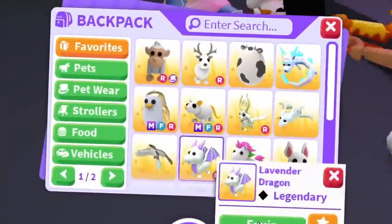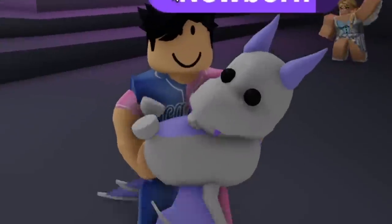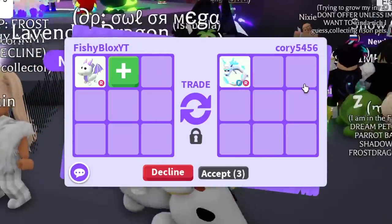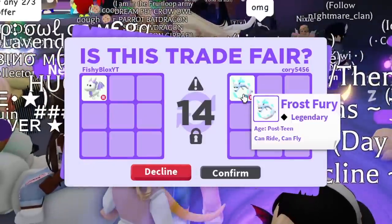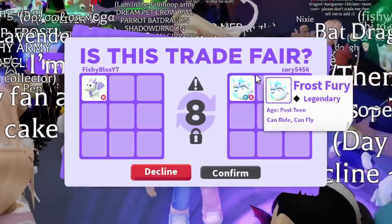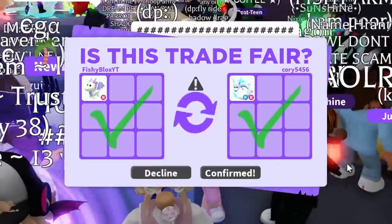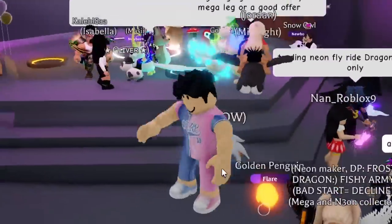At number 5, we have the lavender dragon. The lavender dragon is one of my favorite pets ever released in Adopt Me — it was so spontaneous, and I think they should do more stuff like that. We have Cory now, and they put in a fly-ride frost fury. It has a fly potion and this one doesn't. I wasn't sure if the frost fury is a blue pet or a white pet — would you guys consider it a white pet? Comment down below and tell me why.